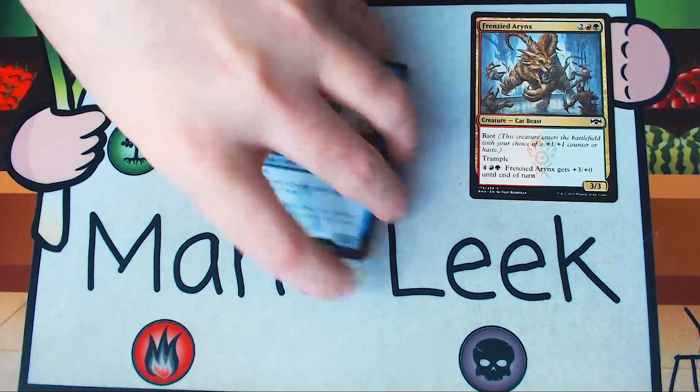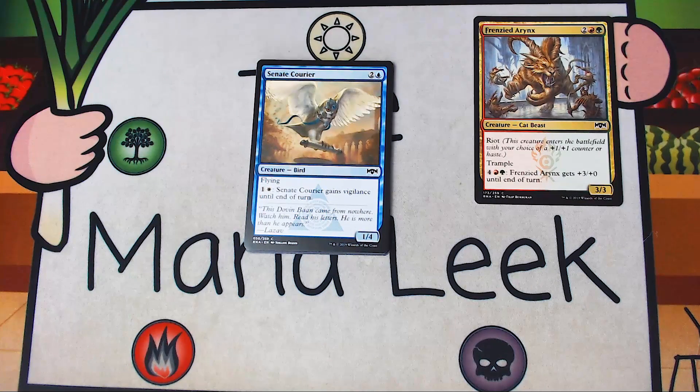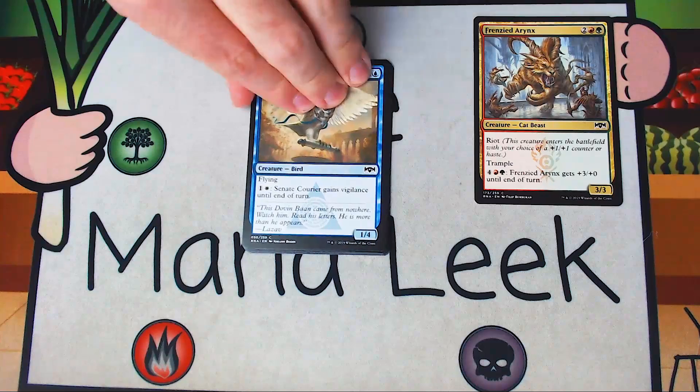Our final common — that's 10 commons so no foil unfortunately — is Senate Courier. Senate Courier is two and a blue for a creature Bird. It's a 1-4 with flying. Pay one and a white and Senate Courier gains Vigilance until end of turn. Three mana for five power and toughness with flying is not super common. This blocks everything for a while, it devours Spirits, and it absolutely shuts down an Orzhov deck. If you happen to have High Alert, this thing attacks like a 4-4. I really like Senate Courier — if this pack didn't have the Aerynx in it, I think this would actually be my first pick. But it doesn't compare to the Aerynx.